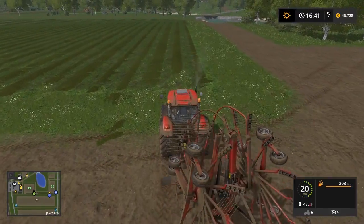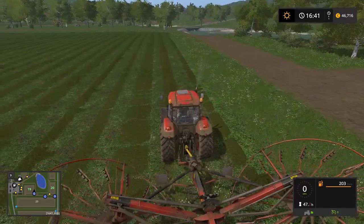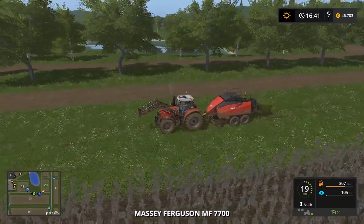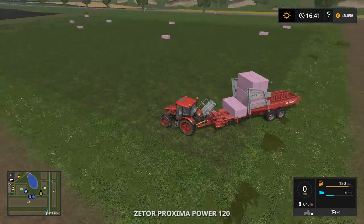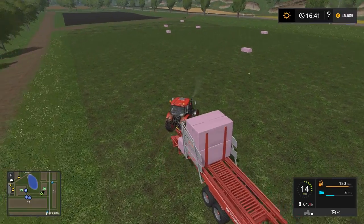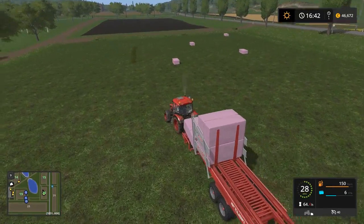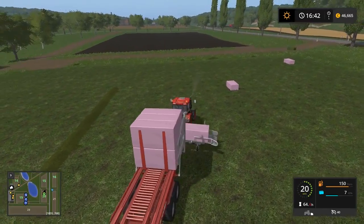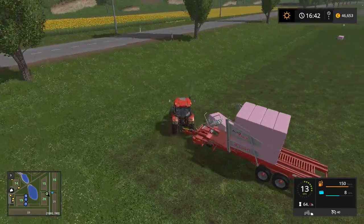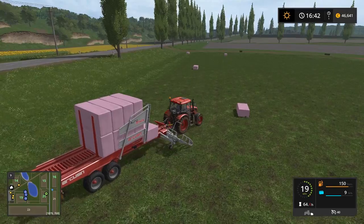Here we go. They are coming nicely together and if we just try to collect these bales and sell them, we can put this guy to start sowing some more grass, or maybe he can start cultivating field 16 after the harvester. This tractor is too small for this job, really.